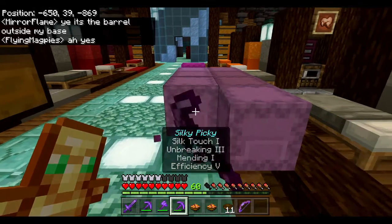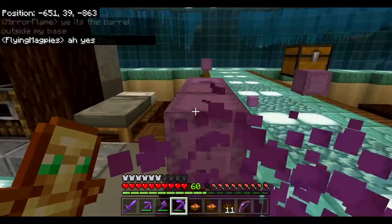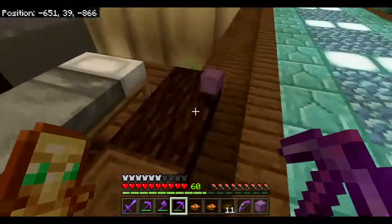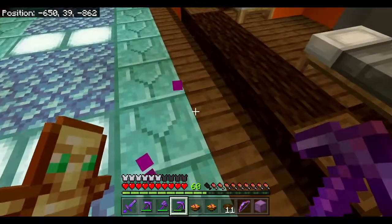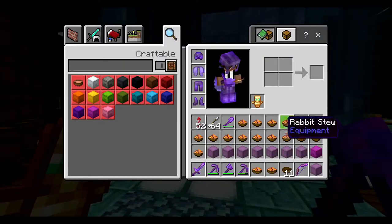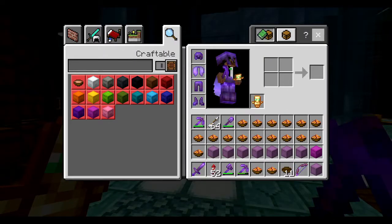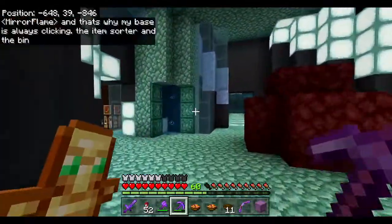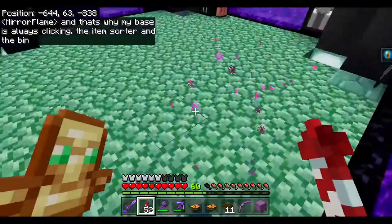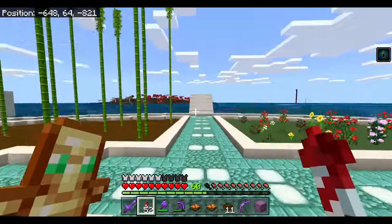Talking with Mirror, I've decided to just throw all this rabbit stew into a bin. It is really, really not useful - it's not something I can cart around easily, and it'll just be better tossed into the rubbish. So I'm going to head over to their base now and dump roughly 243 or so rabbit stew, and then another 10 or 12, something like that. It's a lot.